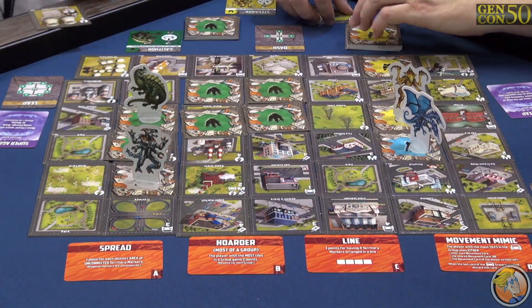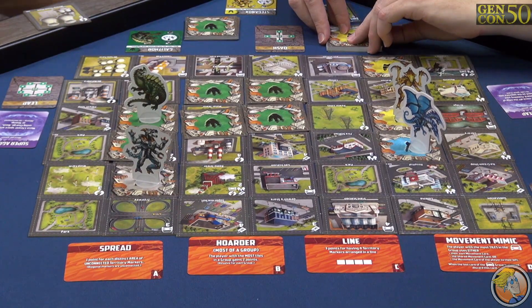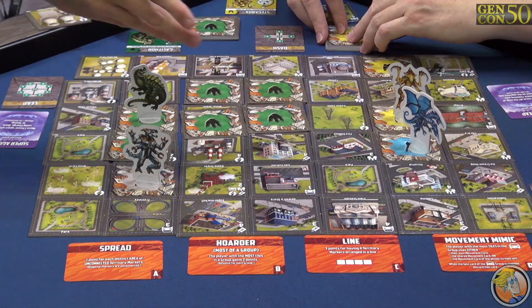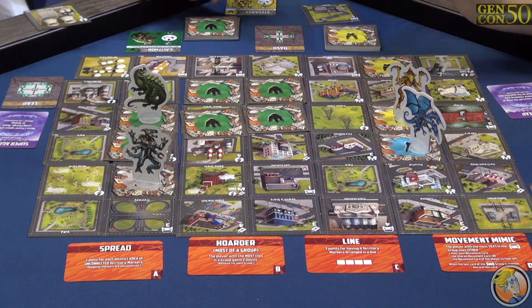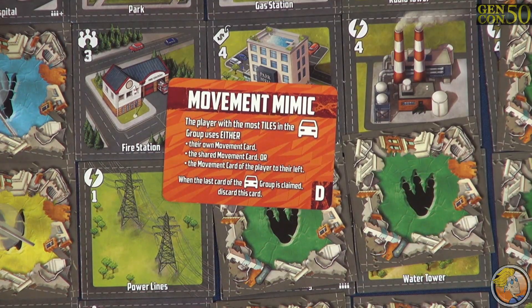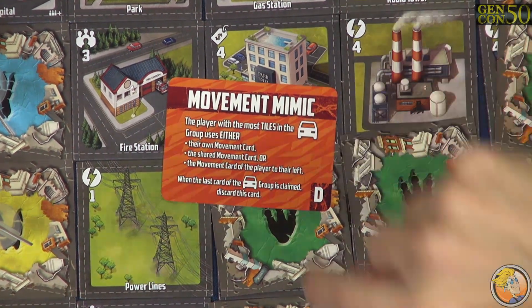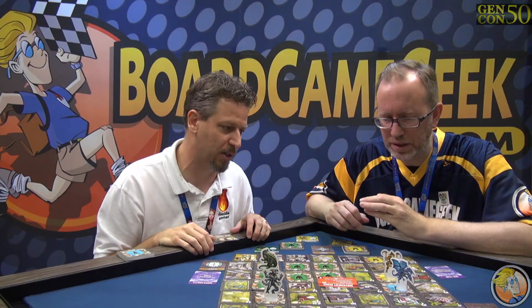The last objective is a little bit different — it comes out in the middle of the game. The player who has the most of whatever suit that is gets an additional special ability. For example, if you smashed the most transportation, you would get movement mimic. This is an awesome one, because on your turn you can use your card, the community card, or the player to your left's card, giving you access to all the movement cards of the game. If someone else gets more of those cards, the ability passes to them. So you sort of pass it around as people take the movement cards.